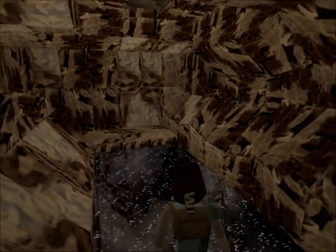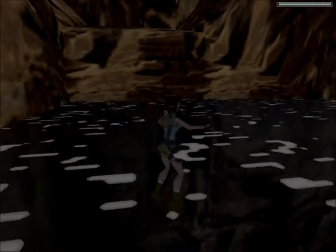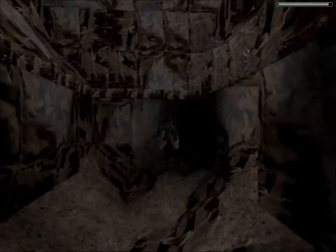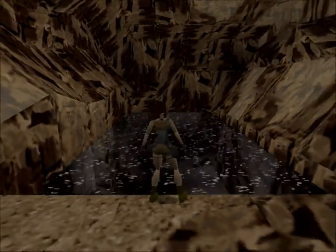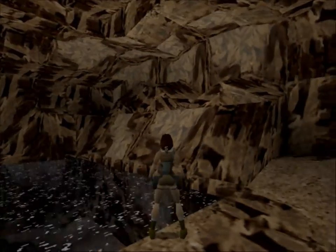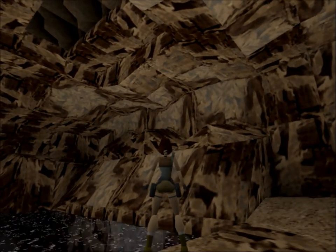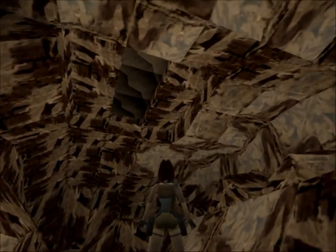Our reward is a small health pack and more magnum shots — awesome, because we're gonna be using these from now on. I remember spending hours in this room trying to figure out how the hell to reach this platform. If you notice, you can't really climb from the water — it's just too high. What I was doing was trying to shimmy all the way to the right and then just sort of slide down onto the platform — never worked. I didn't realize you can jump over the triangular formation at the very end. I was an idiot probably.